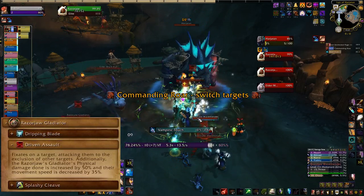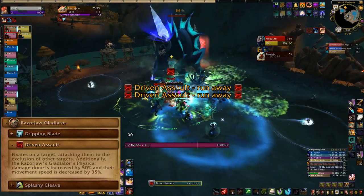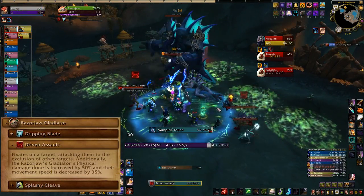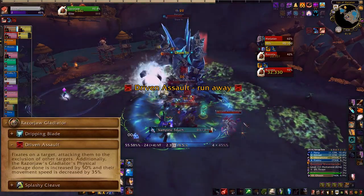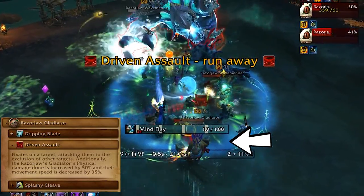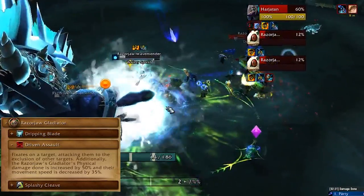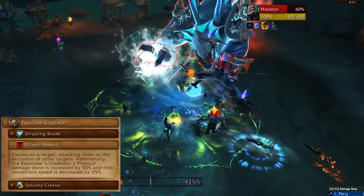Razorjaw gladiators are fixate adds. They'll choose somebody and then chase them with Driven Assault. Whoever is picked needs to kite that add out of the group and stay ahead of it. As long as the gladiator doesn't catch you, he won't use his Splashy Cleave or Dripping Blade, so just play keep away. At the end of his cast, he'll cast it again on a new target and somebody else gets to kite. If he gets in the group and starts Splashy Cleaving, you're going to have a whole mess of Drenched on everybody.